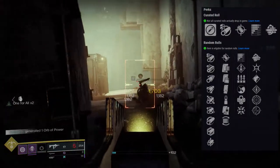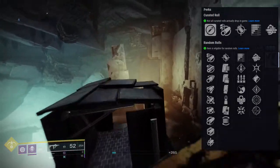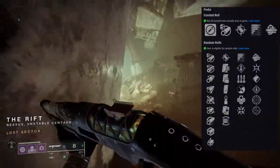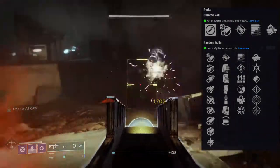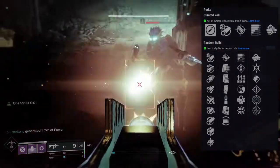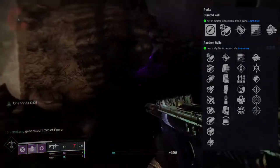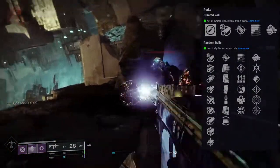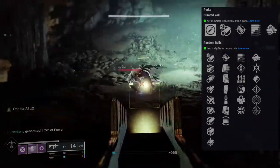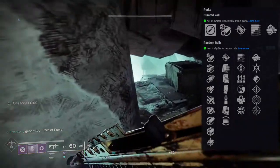Zen moment is good for both controller and mouse and keyboard, especially given the nerf to stability. Outlaw I personally don't like on rapid-firing weapons like assault rifles or SMGs — I prefer it on single shots like snipers. Firmly planted gives increased accuracy, stability, and handling while crouched, which some people will like. Personally I'm going for overflow and surplus, with overflow being my top pick.